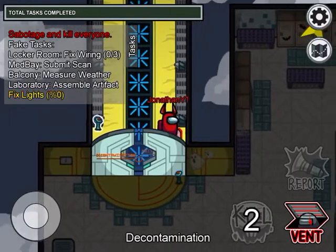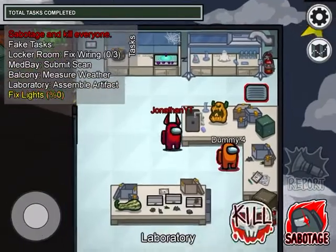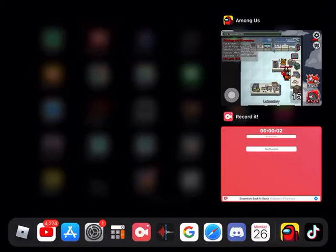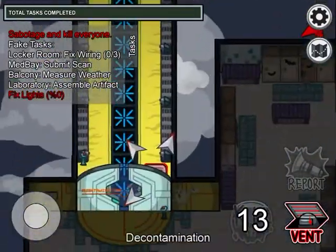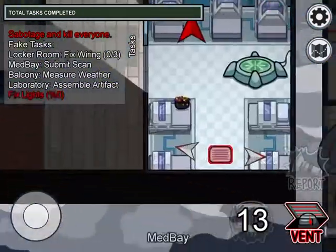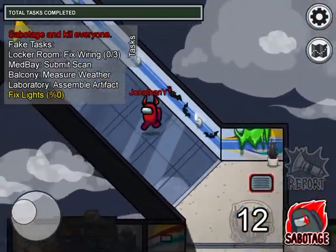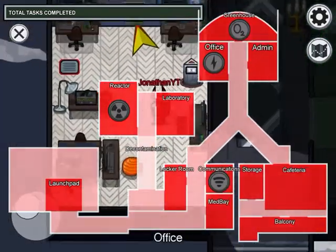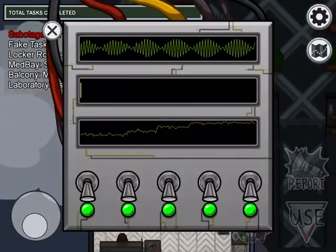You can kill unsuspecting victims really far away and you don't really have to lie about it. Just look — it shows the blood. All you have to do is hop into the decontamination vent and say that you were all the way over here. Isn't that cool?